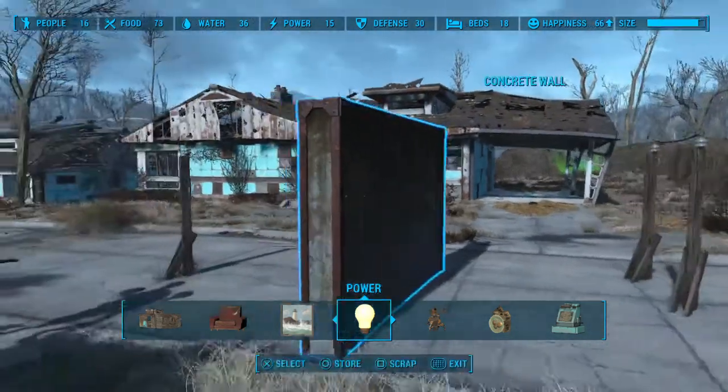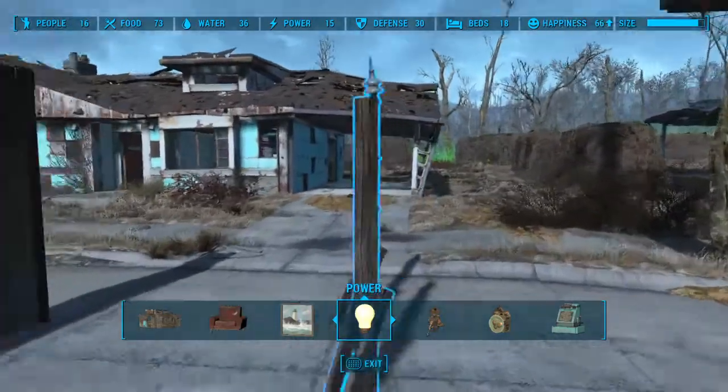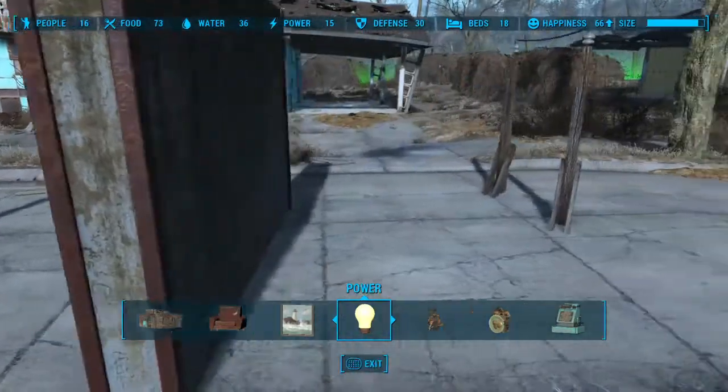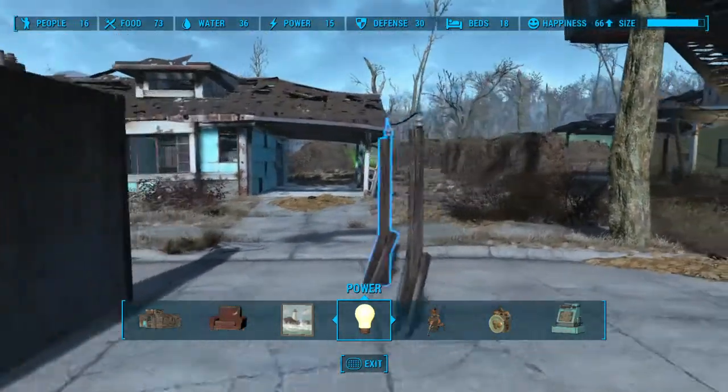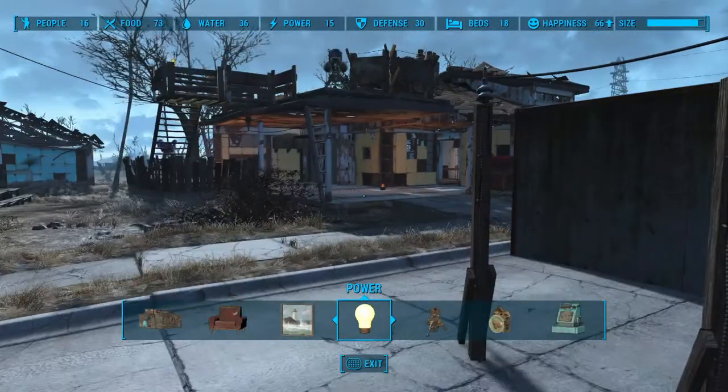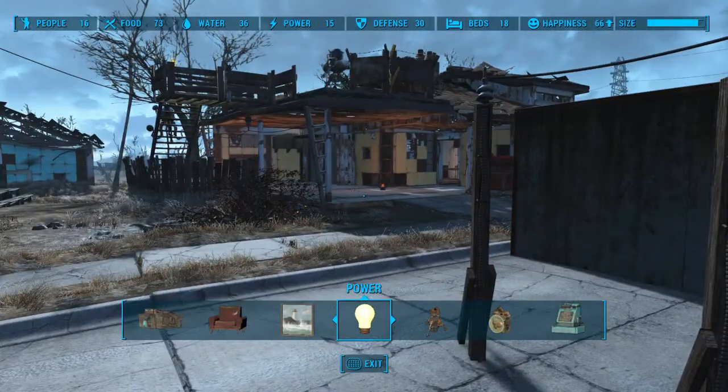We're going to start very simply with this. We want a wire from this pylon to this pylon. The only thing that's required to do that is to already have an existing wire running to the pylon. So I made this one right here.